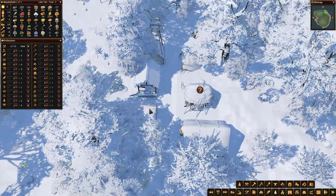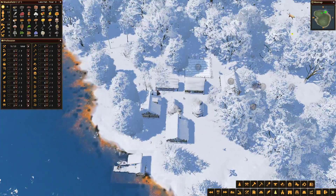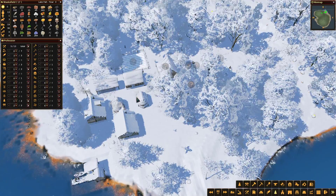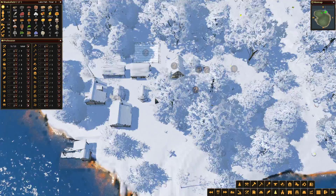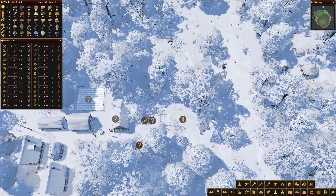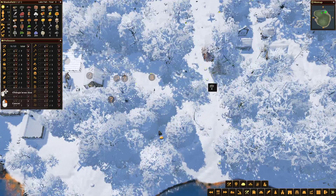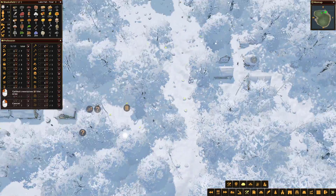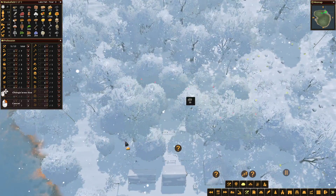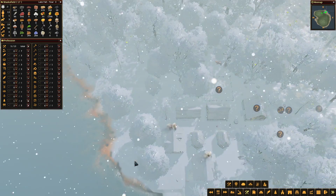We've got enough firewood - 377 firewood which is very encouraging. We could take someone off firewood cutting. With five labourers we could really gather in resources, so let's do that. Let's really go for stone - 37 there, 11 there, 52 there, 90 there, 39 there, 36 there. That's a big stone haul coming in.